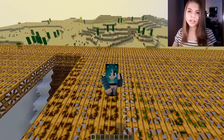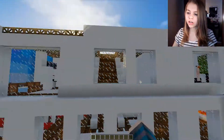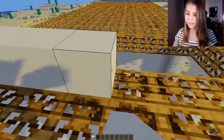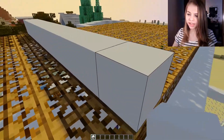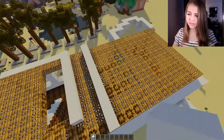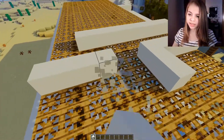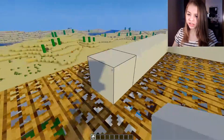Hey guys, it's Rocket Stripes and welcome to Mesa Migration. So in the last episode we were working on a hotel and we did all of this floor. In this episode we're going to be working up here and I'm gonna try to do quite a few rooms, because in the last one we really didn't have very many — I think we only had four.